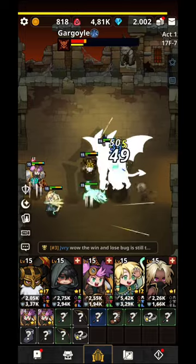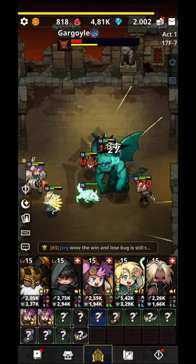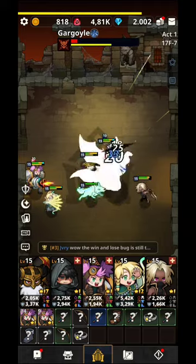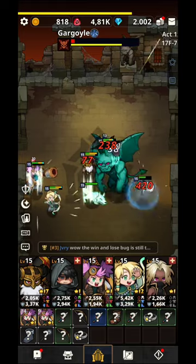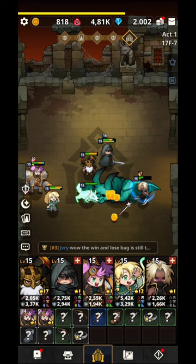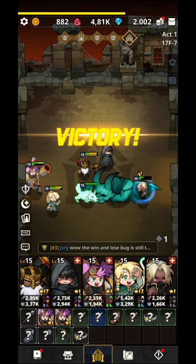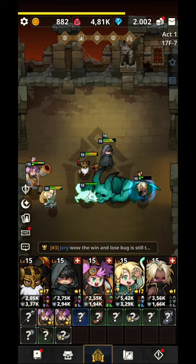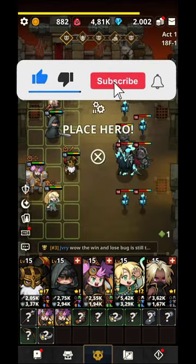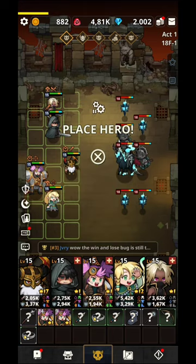You want some heroes in the front and some in the back — you need tanks. You'll see dwarves, humans, elves, and different classes like sorcerers, archers, even assassins. Depending on the class, the team you've decided on, and your strategy, you'll be able to build a better team as you advance and do more upgrades.